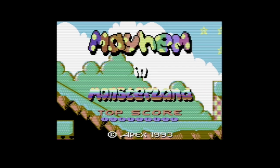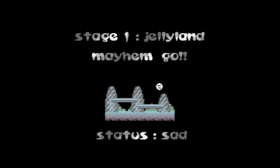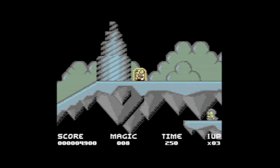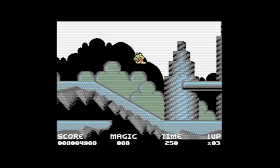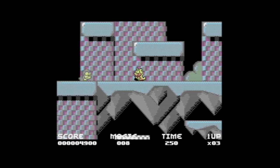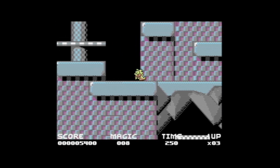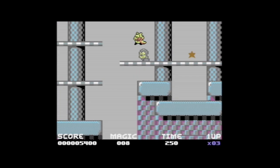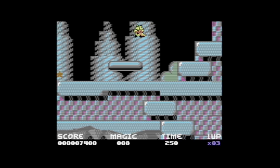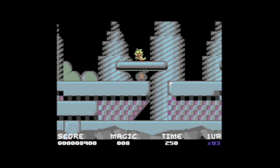The next game to have a look at is Mayhem in Monsterland, and this is a platform adventure game. You control a little character, and the idea is that you wander around the world while various enemies try to kill you. You can kill them by jumping on top of them. What we're trying to do is collect some magic dust or some stars, depending on what level you're on. You'll see a magic counter at the bottom of the screen, and as you kill various enemies, some of them turn into a bag of magic.